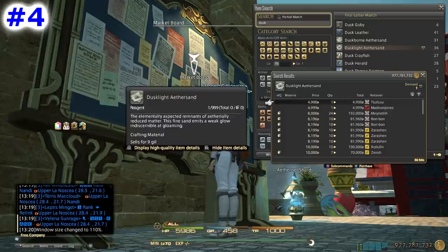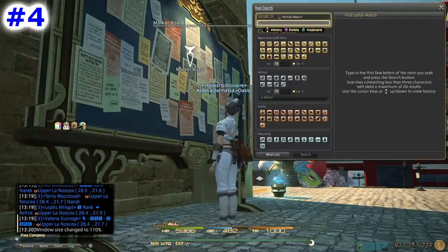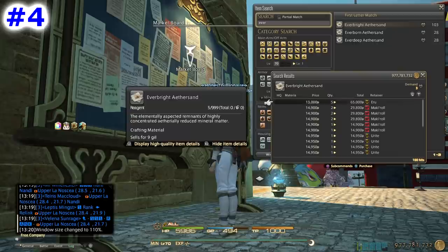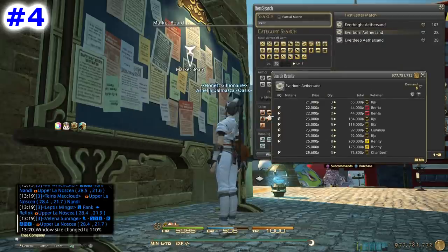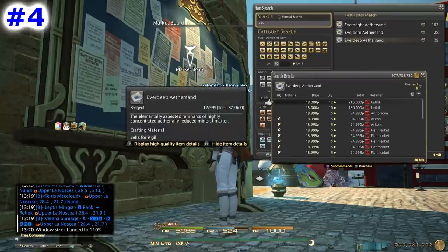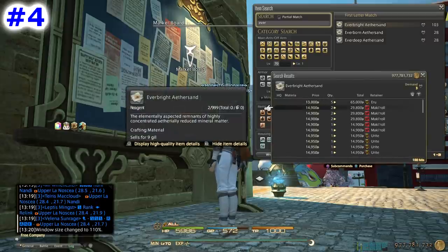I have guides for gathering sands which I'll link in the video description. For Dusk Light I'll show a method I haven't shown before. The other sands — Everborn, Everdeep, and Everbright — also still sell quite well because they're still needed to craft 350 battle gear, which is relevant for fresh level 70 battle jobs. Some people buy 350 battle gear on the market board to quickly hit the item level requirement for the latest dungeons and trials. These sands will also be relevant again in patch 4.4 when the next set of crafted battle gear comes out, so be sure to prep them.